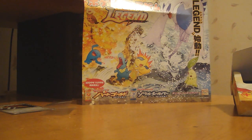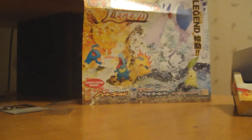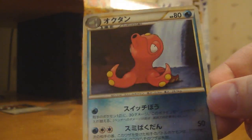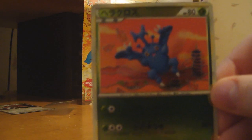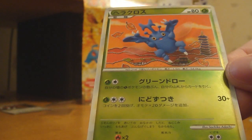It comes with some reverse holos and some holos. My reverses are: there's the Drowsy, which I actually already have. And this one is from the other set — it's an Octillery. This comes from HeartGold, so it's pretty cool, and that's a rare too. And the other one is a Heracross. Not a fan of that artwork, but it's still pretty cool.